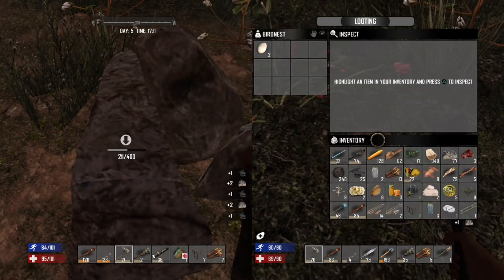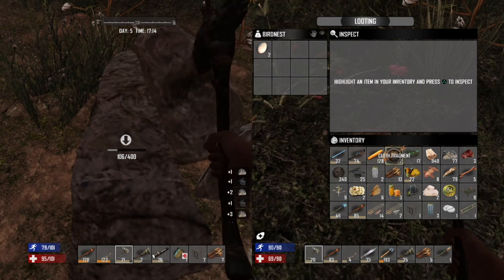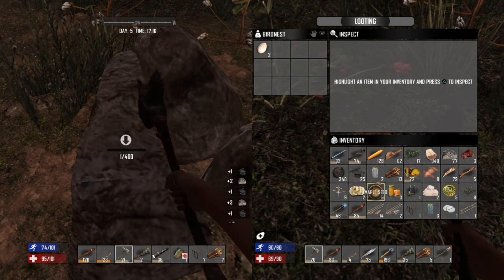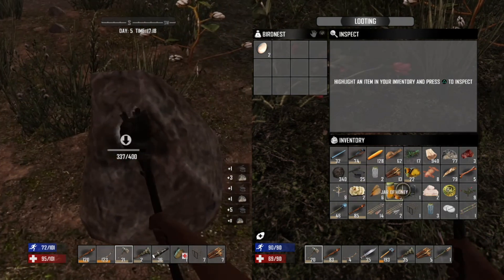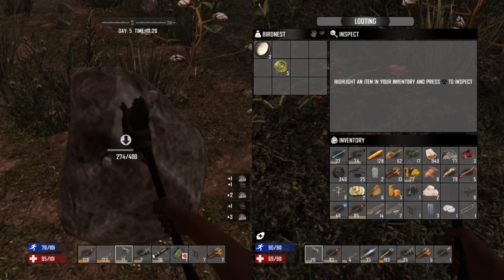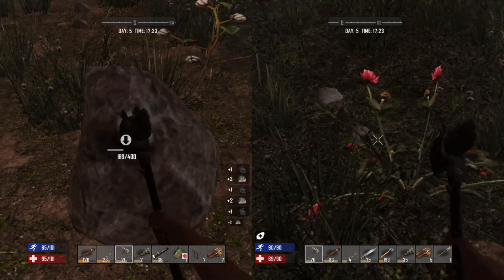It got dark quick. It's only five o'clock in game so we still have plenty of time for looting. How much time is left in the episode? About three and a half minutes. I think I have enough stone now, but I still need more wood and more feathers.